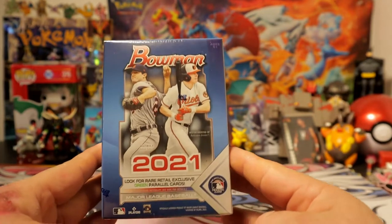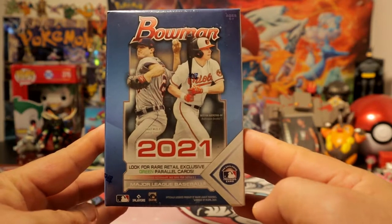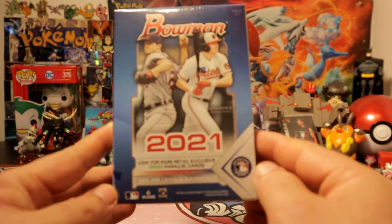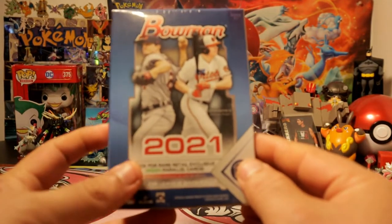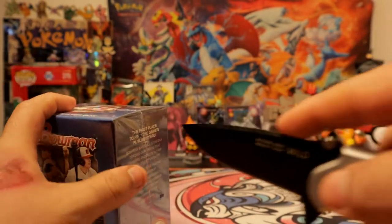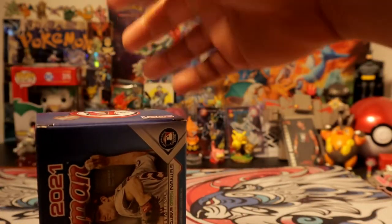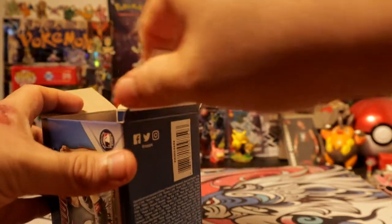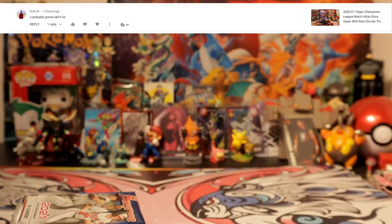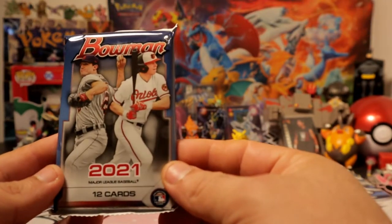Hey, what's going on guys? Today we're gonna be opening this beautiful Bowman 2021 blaster. Let's see what we can get out of here. As you can see, it says look for those rare exclusive green parallel cards, so that's what we're gonna try to hunt for. We're gonna have six packs out of the blaster, so let's see what we can get.